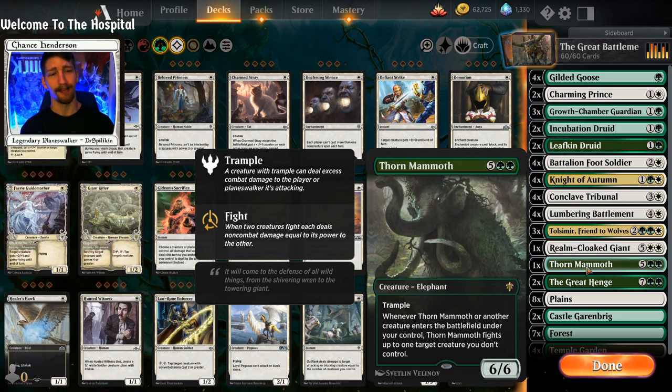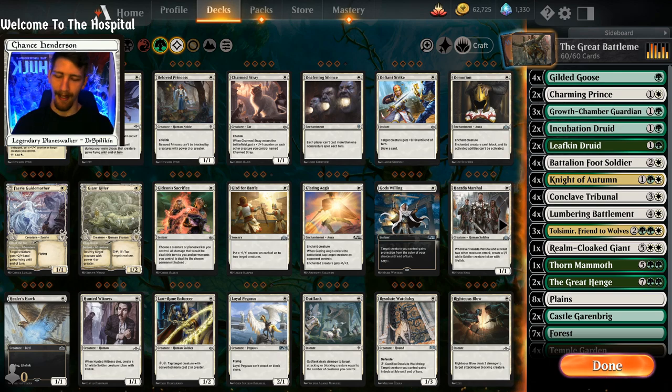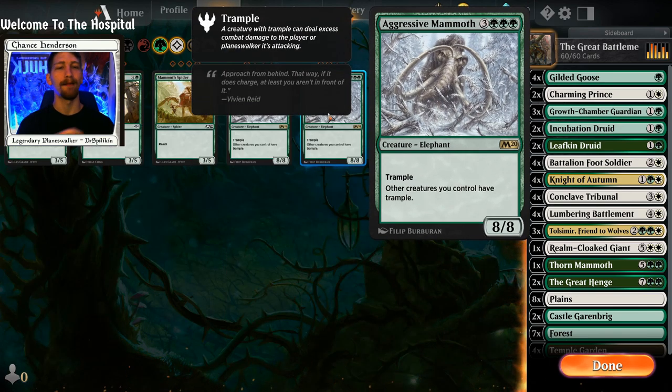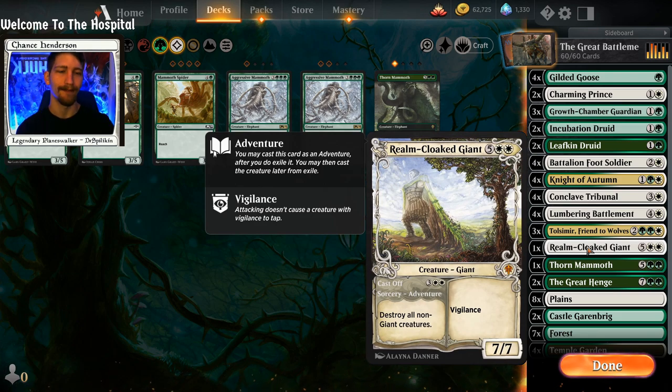You could throw in End-Raze Forerunners instead of Thorn Mammoth if you want trample. You could throw in Rhonas, which doubles power and toughness for one turn and gives vigilance — though it already has vigilance. There's also Aggressive Mammoth at six mana to give all your creatures trample. You can play with the top-end creatures to figure out where you want the deck to be, but my main focus was Lumbering Battlement and building it up.